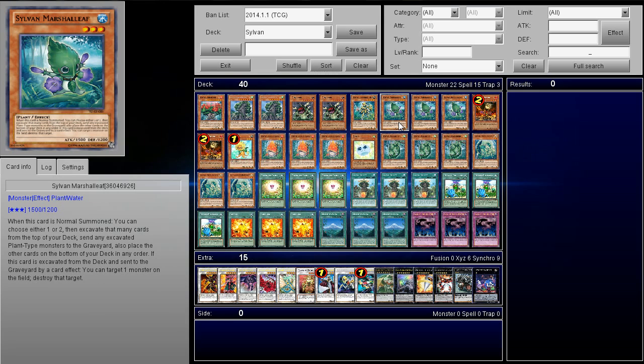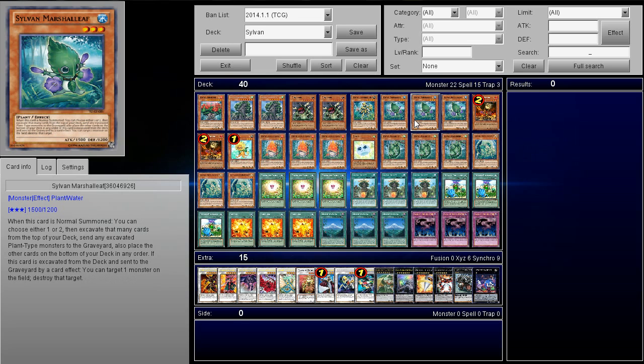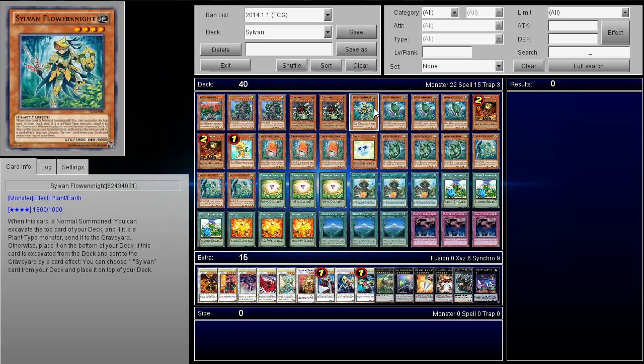Next up, I play triple Marshall Eve. This card is amazing — this one lets you pop monsters, and this one lets you pop spell and traps when they are excavated. When he's normal summoned, you can choose one or two and excavate that amount of cards. I do like that when he's excavated he has an awesome effect. But his normal summon effect — it just sends one — I really don't like too much.